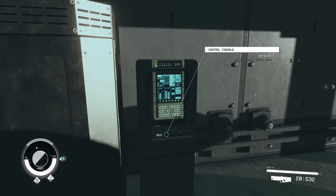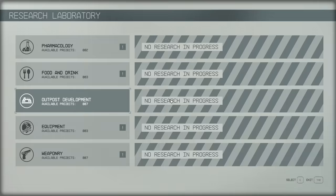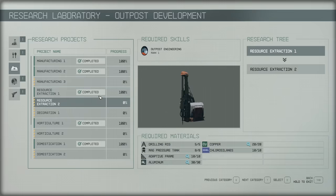If you're looking to increase production in these facilities, consider researching the first level of horticulture or domestication in the outpost development section of the research laboratory, which unlocks larger variants — and you can proceed down that tree should you wish. There's also another way to boost production which we'll talk about shortly.